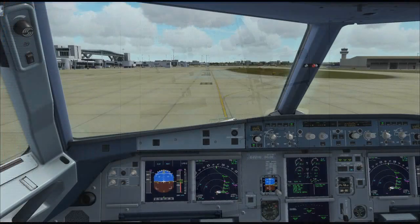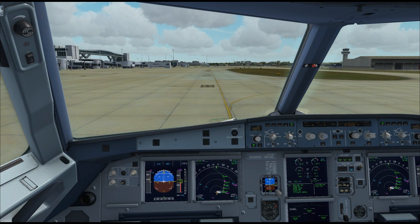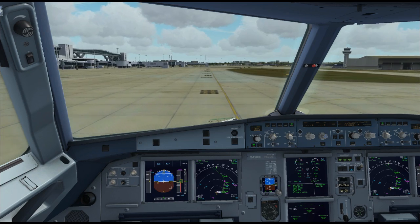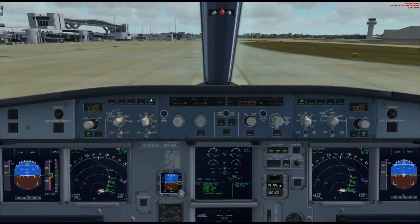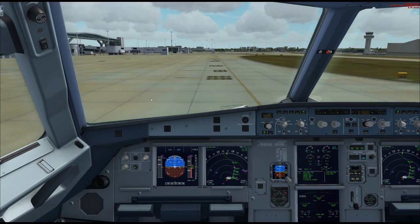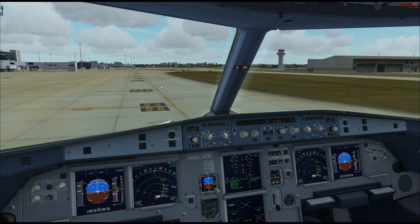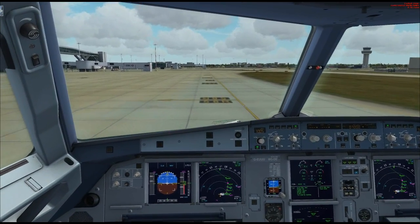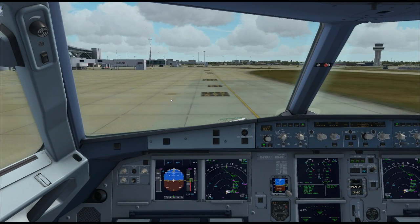To taxi the Airbus it actually requires a little bit more power than you'd use in a real aircraft — about 40% to get moving, then back it off to near idle. This green number here is our ground speed; we want about 15 to 20 knots. Don't go too slow, and as you're coming up on a turning point, come off the throttle and let the speed coast down.